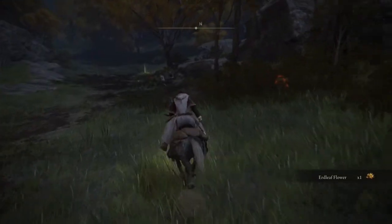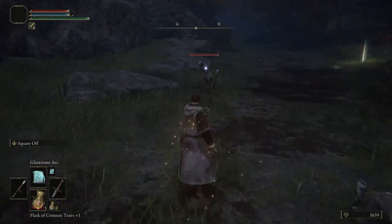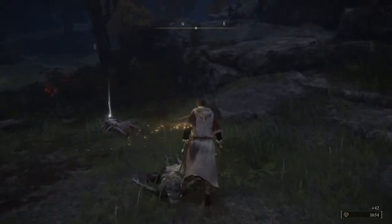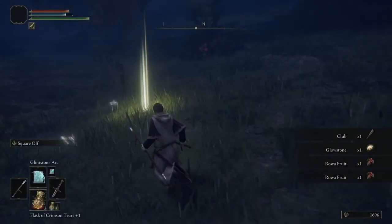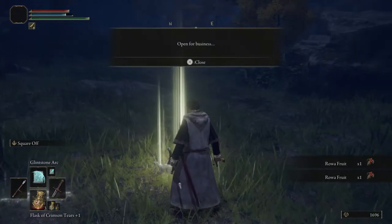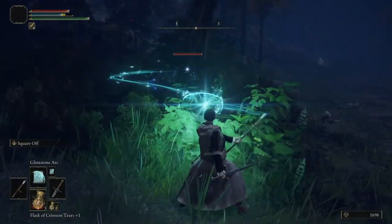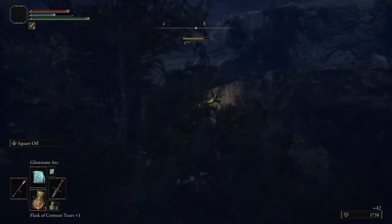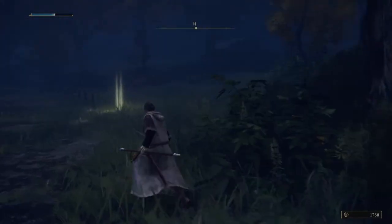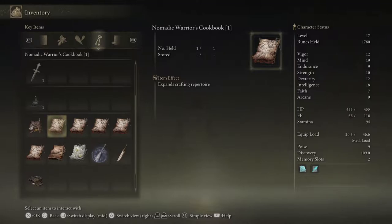There's the message — let me get rid of these guys. This Glintstone Arc spell is ridiculous, no wonder everybody was saying sorcerers were overpowered. It says 'open for business' and there's a merchant picture, but I never understood what that message was.